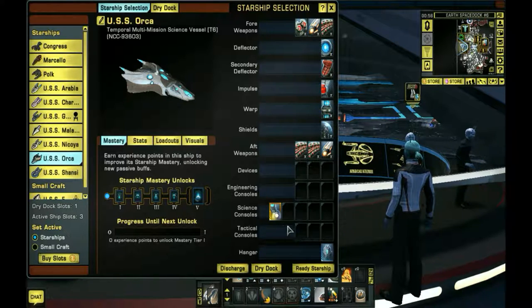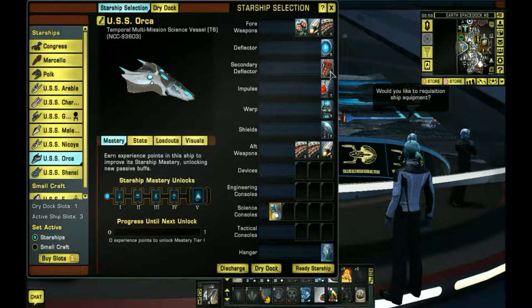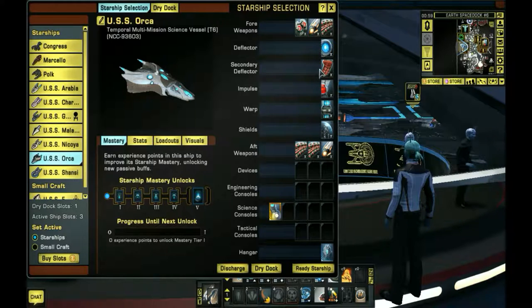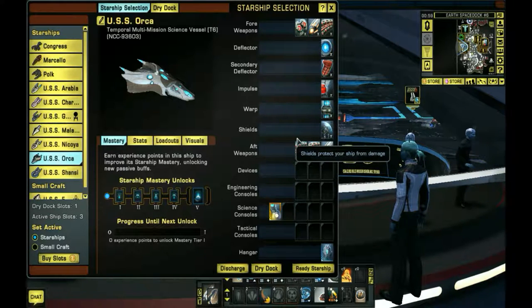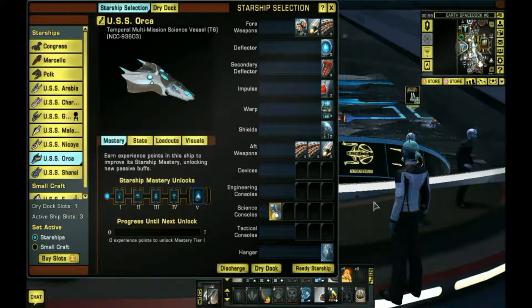Everything's going to be temporal. When it's all said and done I'm going to have everything like it's supposed to be. I haven't decided what type of secondary deflector I'm going for at end game, but I kind of have a general idea. Everything's going to be temporal-based. They do have the ultra rare version of this hangar pet, so I plan to get that and go from there.